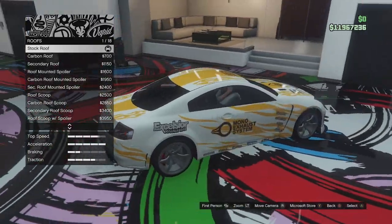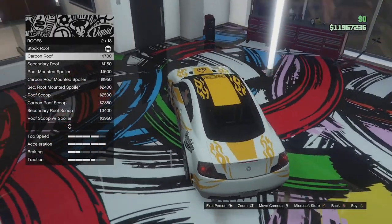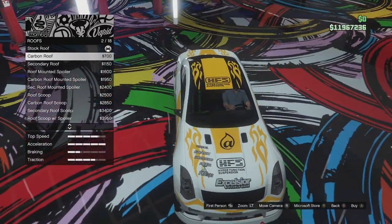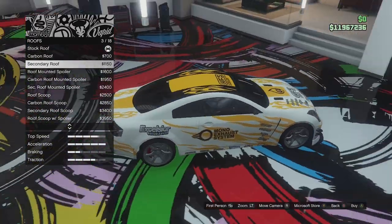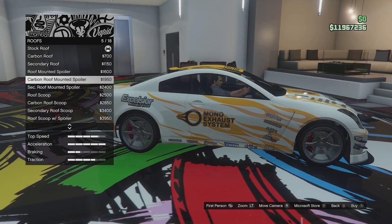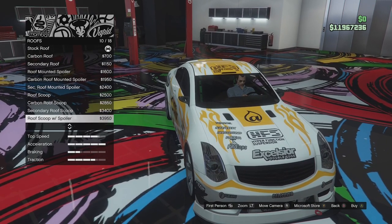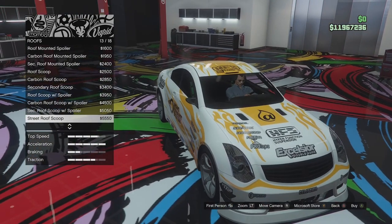Roof options: we've got a stock roof, we can go for carbon — that looks quite cool actually. I just noticed those flames are kind of backwards on the roof and on the bonnet — they're facing the wrong way. We've got the secondary roof, roof mounted spoiler in carbon and secondary, roof scoop in carbon and secondary, roof scoop with spoiler in carbon and secondary, and a street roof scoop in carbon and secondary, and that with a spoiler as well.